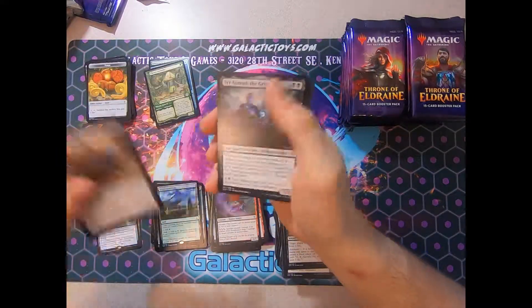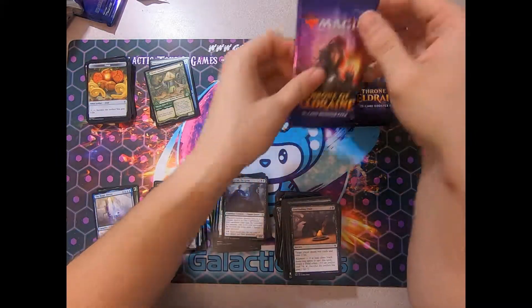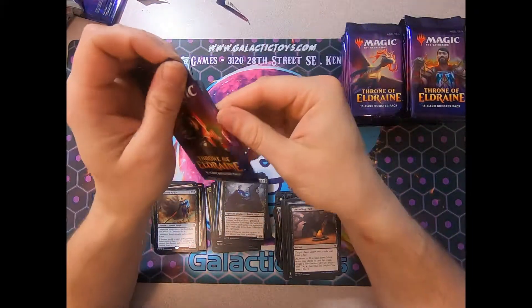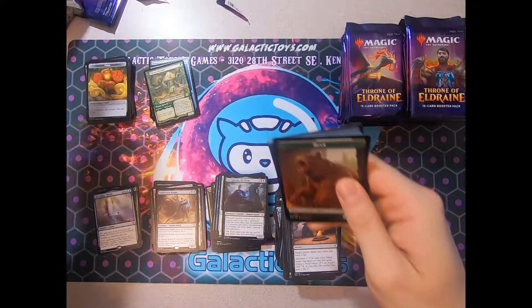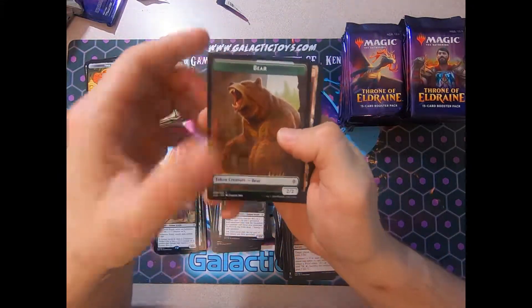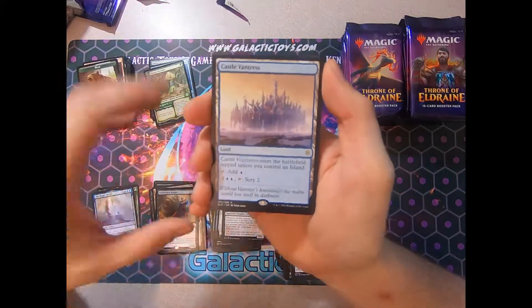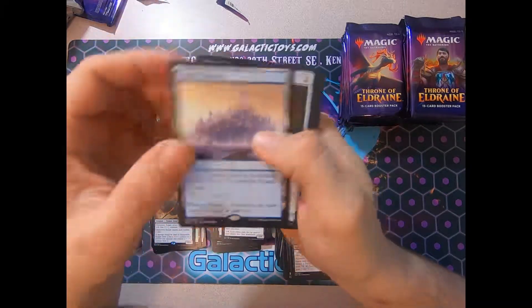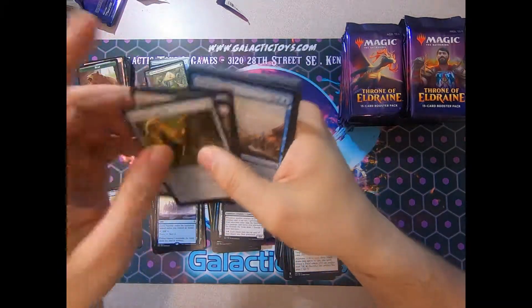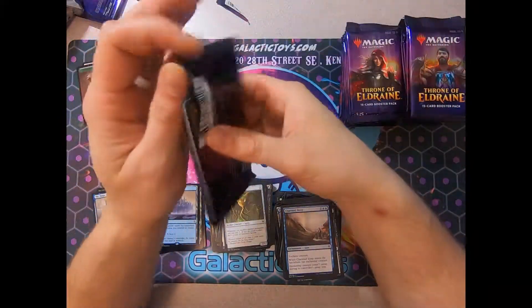Oathsworn Knight. No super spicy pulls yet. We're only at two mythics and we're already a third of the way through. The blue castle — see? I'm just predicting this. You can call me Nostradamus here. I highly doubt we'll see any of the other ones, but we'll see.